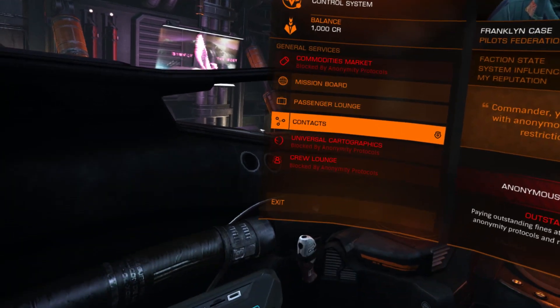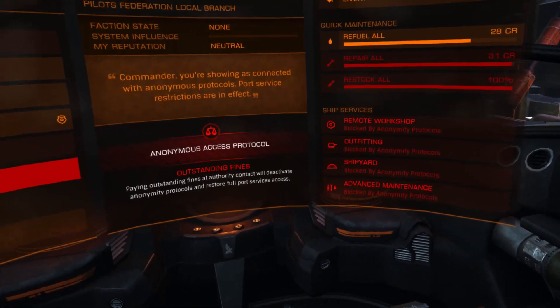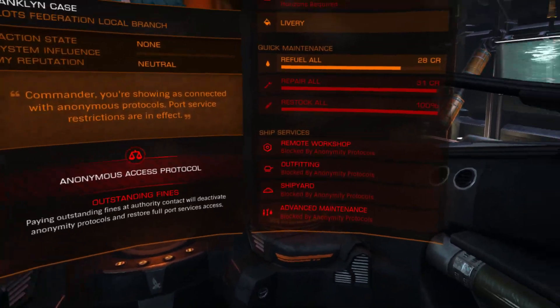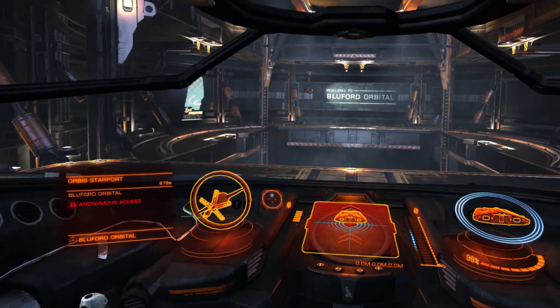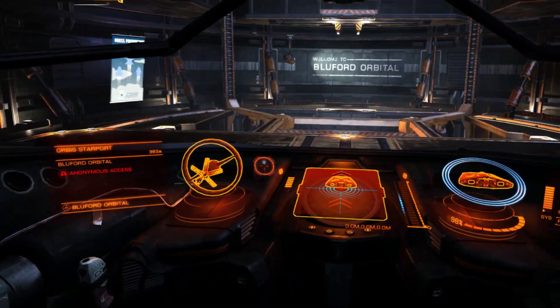Deploy landing gear. Why isn't it working? I was having trouble with it this morning too — it wouldn't work. I was running it as admin and it still didn't work. Yeah, that's what I'm doing — running it as admin. You can map lock on me.